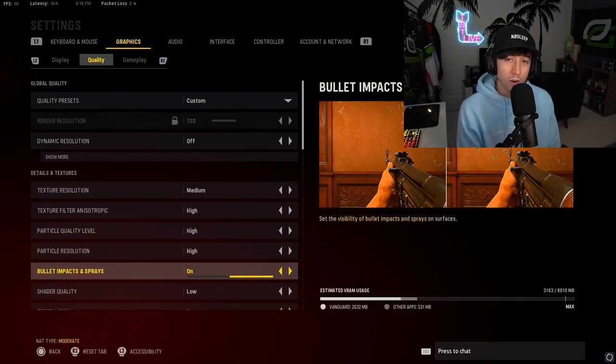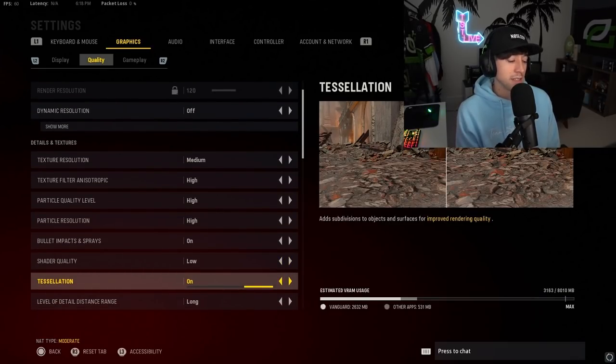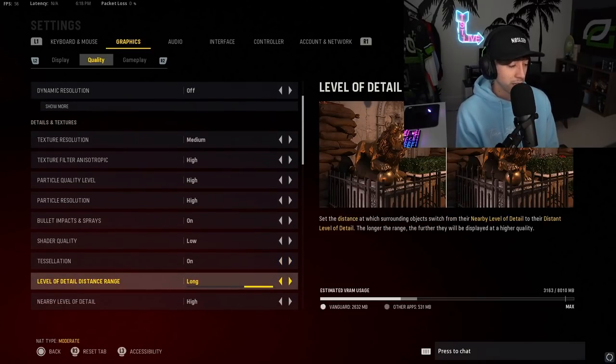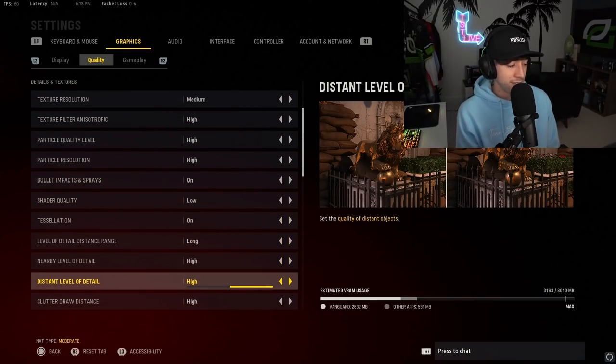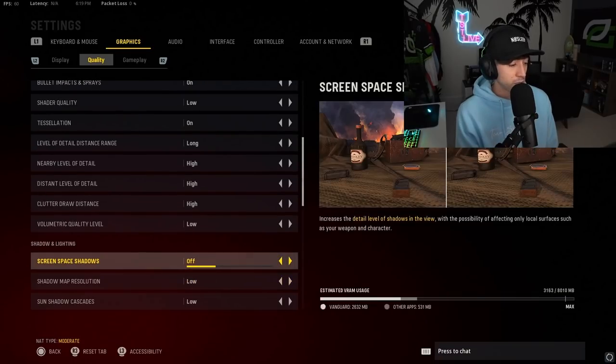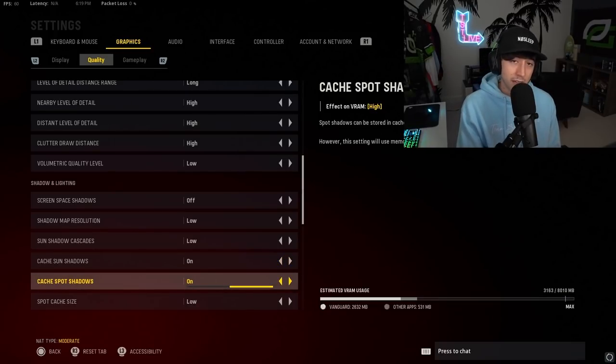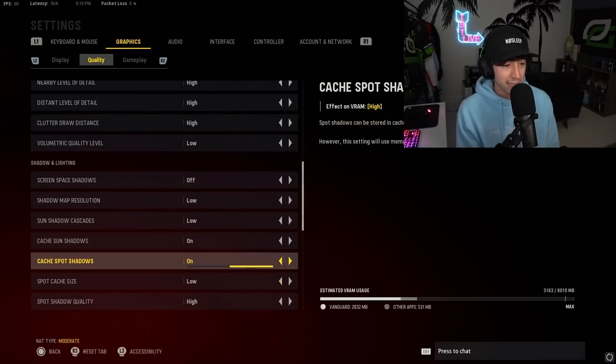Bullet impacts and sprays — keep these on. Shader quality I have on low. Tessellation is kind of like the detail of the gravel and stuff — I have it on, because there are a lot of areas in the map where it's hard to differentiate between the ground and a sandbag. This seems to help a little bit. Level of detail — long, nearby, distant, and clutter are all on high. These are basically small things like grass and little pieces of paper on the ground; you don't want those popping up as you run because you're going to think they're people. Screen space shadows off. Shadow map res low. Sun shadow — make sure that's low. Both caches are on — I know that from playing Warzone, and a lot of these are Warzone settings that I've also tweaked.